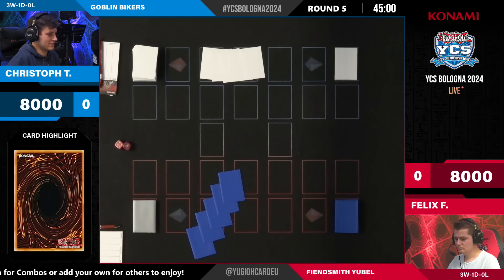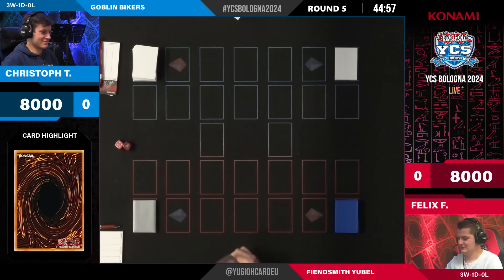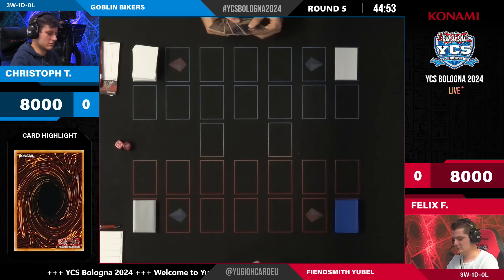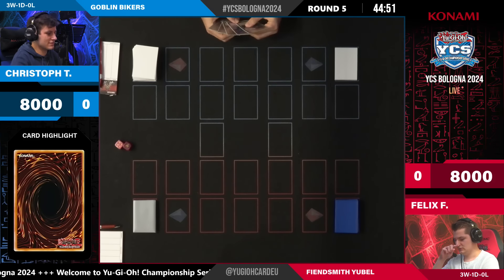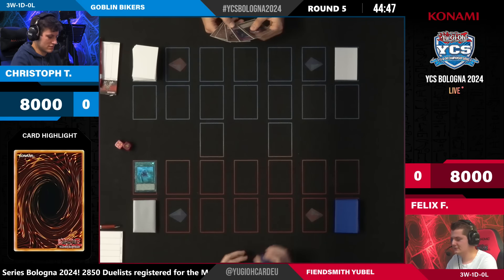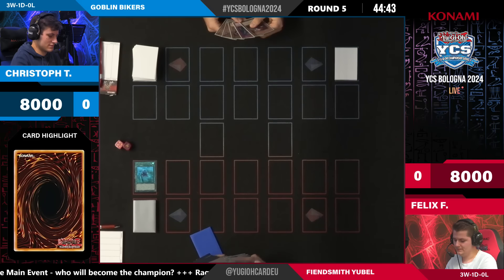The one in the spotlight first, winning the die roll, is Felix. We are coming back with the winner deck of our last European YCS — the winner deck of YCS Lille was Fiendsmith Yubel. Felix is still relying on the strength of those Yubel cards, and when you're opening Nightmare Throne, you are off to a good start.